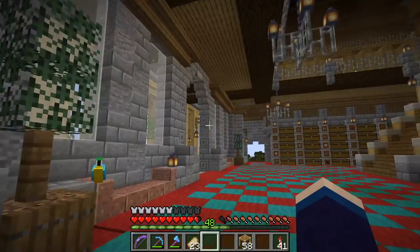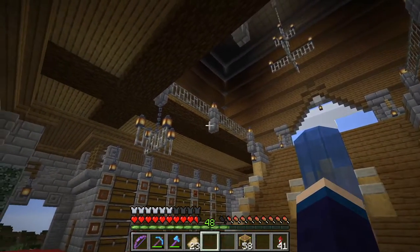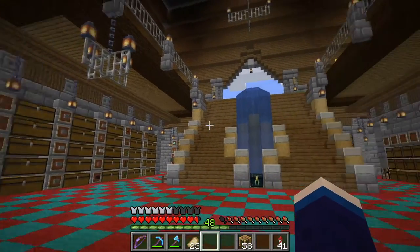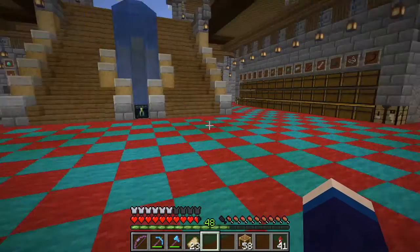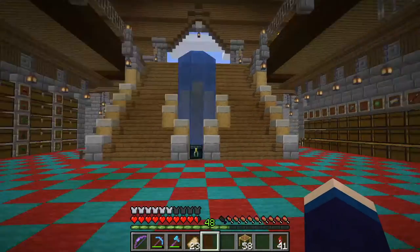I added a couple of trees — just felt like I needed some trees in this main area. I took down some lights because we added a whole bunch with the storage system and it was very dark, so I hid some more lights under the carpet. There we go.